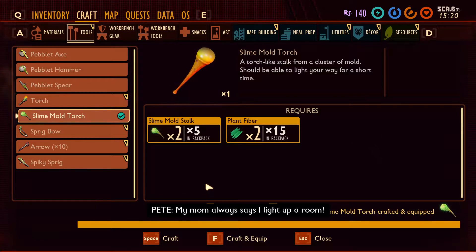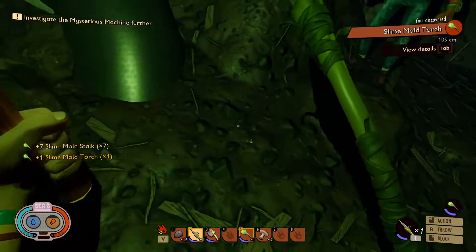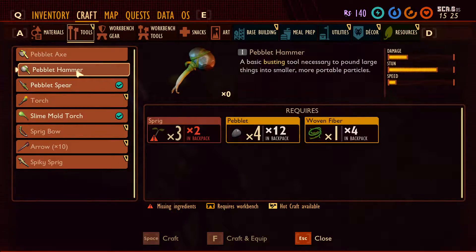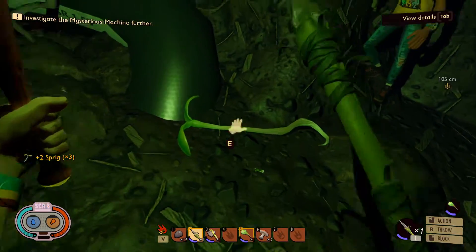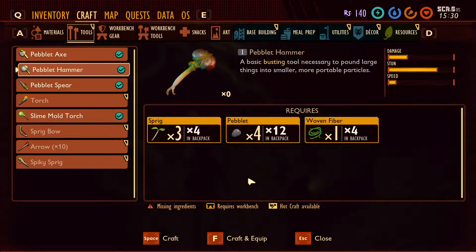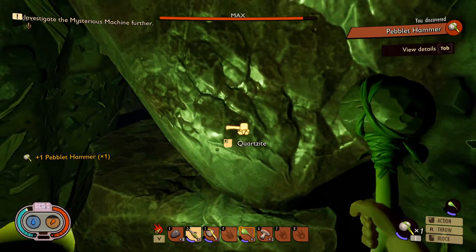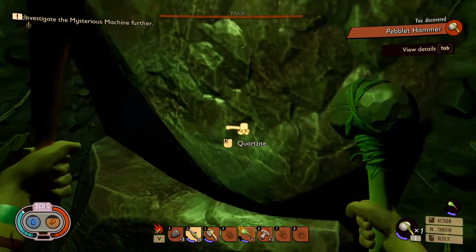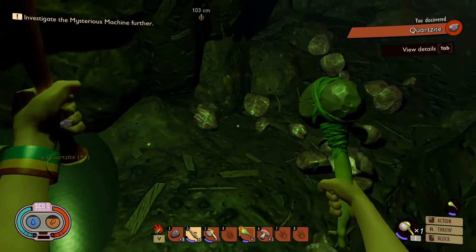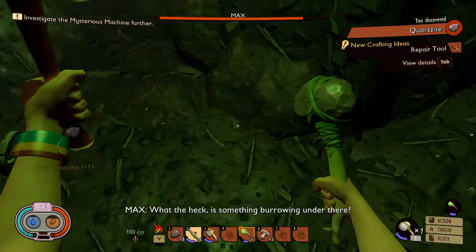I got sprigs for you right here. Peblets, hammer, sprig — and then we can hammer this and then we get quartzite. These slime mold stalks are pretty cool too because you can make torches out of them, but they're kind of — I don't know how I feel about them — kind of glitchy.